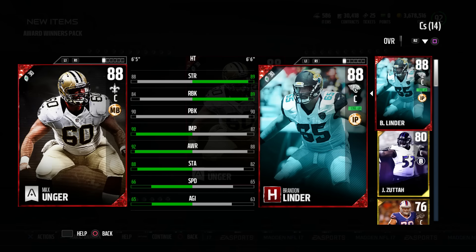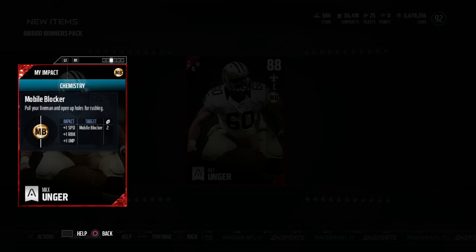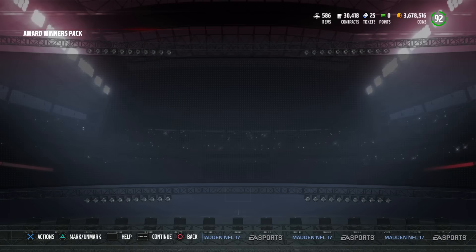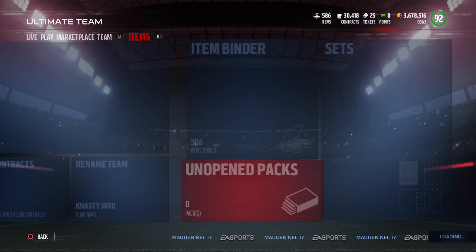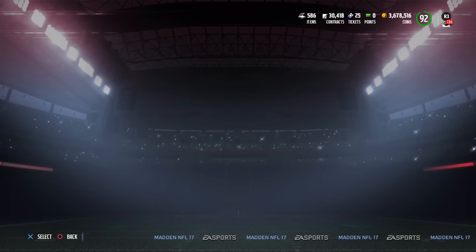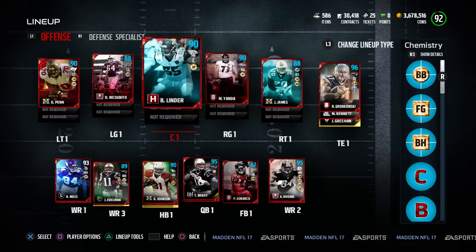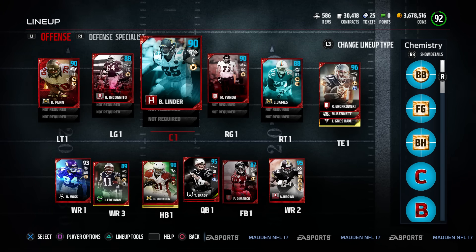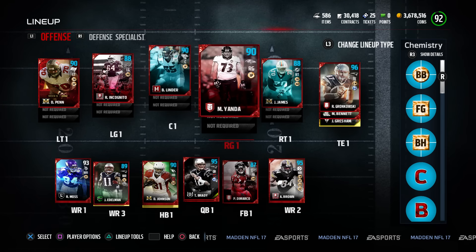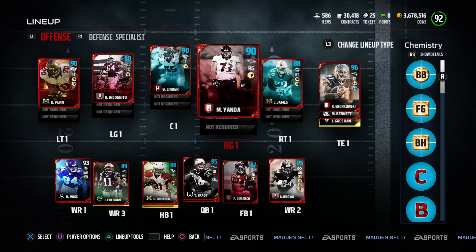The thing is, with Impact Blocking tier one, Linder becomes a 90 overall. Now I do have Mobile Blocking as a chem. So let's take a look at what that does to Max Unger. The thing is, I cannot sell this Linder at this time — he's a hero. Maybe if they come up with a milestone I could. Actually, I don't even have Mobile Blocker. So I think it's pretty safe to say that I am going to sell him. Did you see Linder's a 90 with a Yonda? They're both a 90 overall — so that is kind of nice.